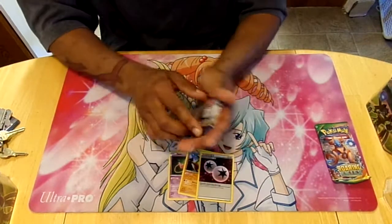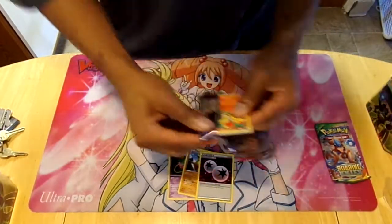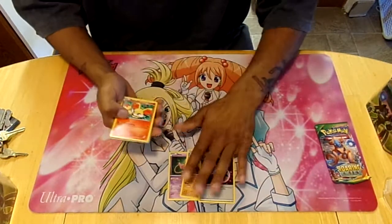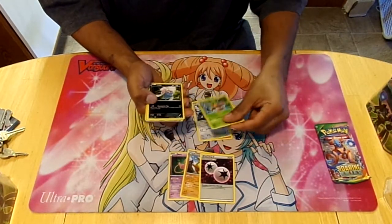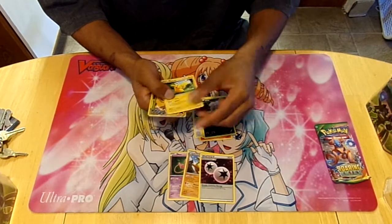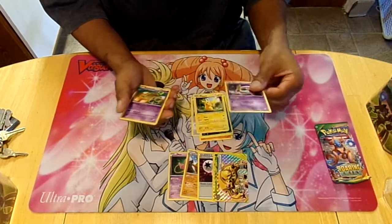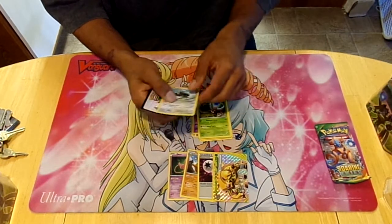Now we're going to open up this Breakthrough real quick. My battery is always dying, sorry guys — but we got something in here. Fennekin, Doduo, Chespin, Inkay, Pikachu, Chestnaught Break, Cresselia — which is upside down for some reason — Beheeyem, Fencer, and Staravia.